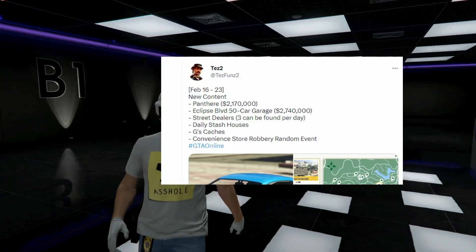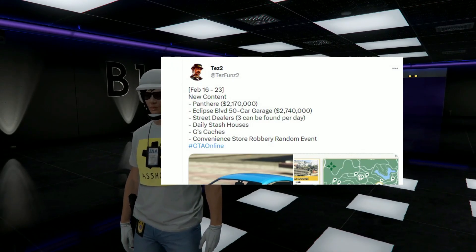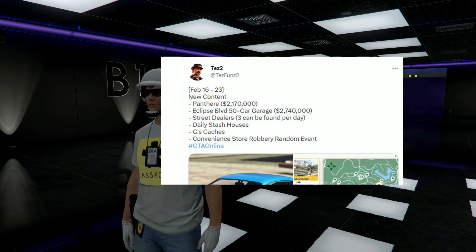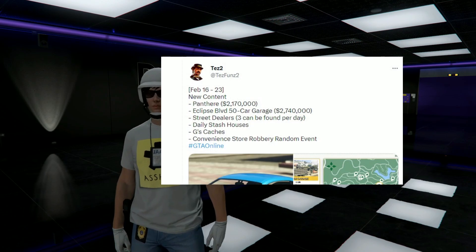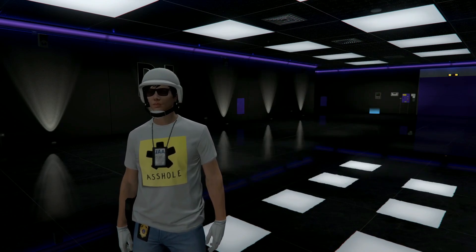Rockstar has also added street dealers that can be found — three per day — daily stash houses, G's caches, and a new convenience store robbery random event. Shout out to Test Funds for that info.